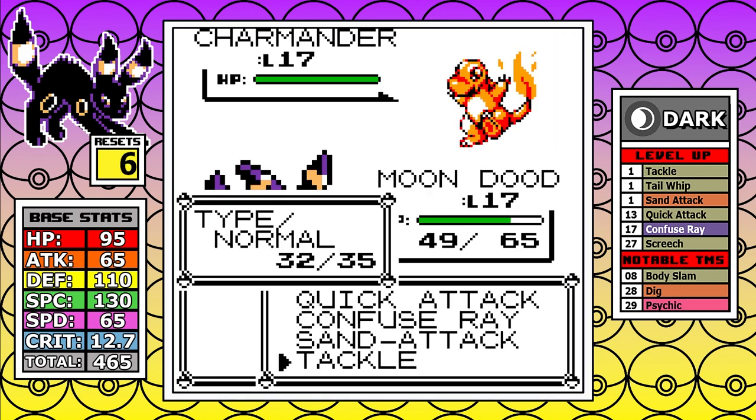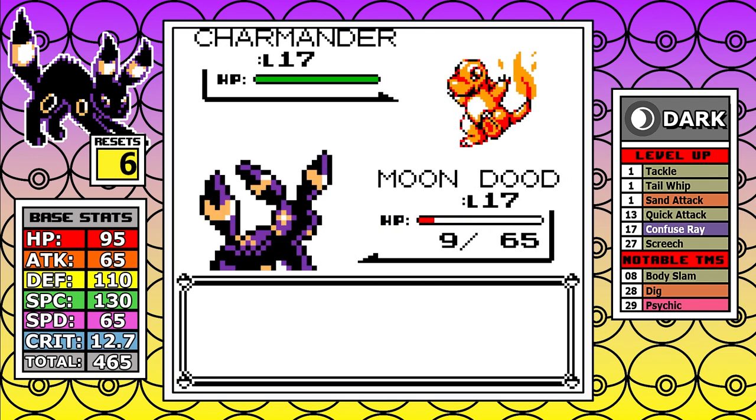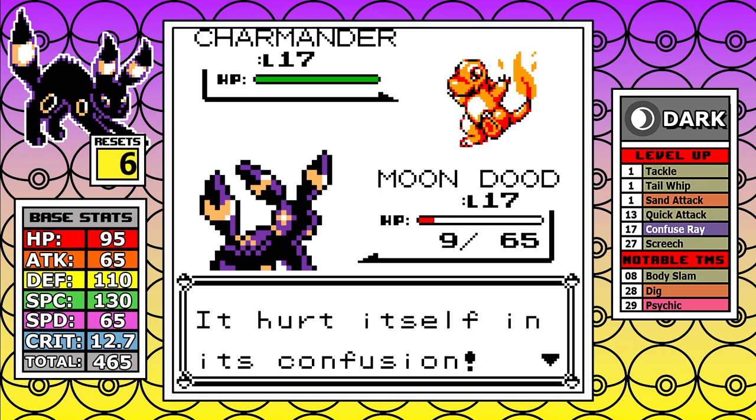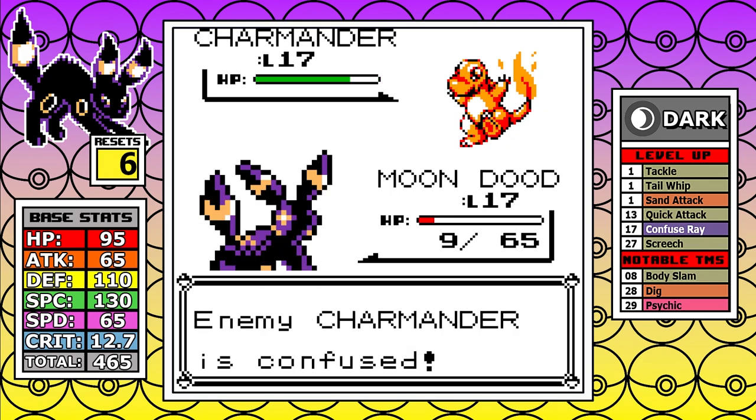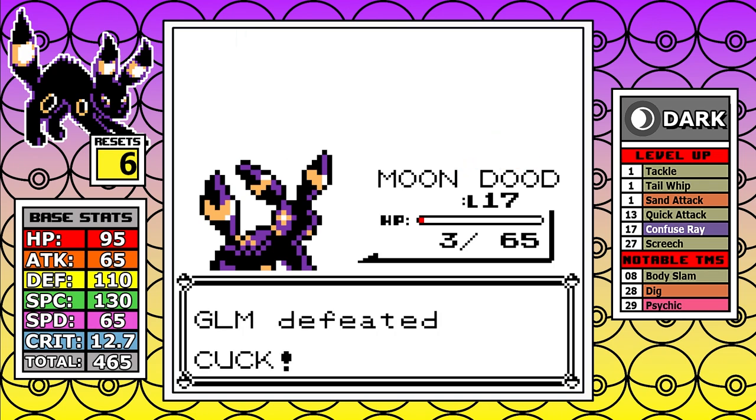Finally, I get what I need. It starts off the worst — an instant Dragon Rage — but this time I'm over 40 health and I survive. I toss a Sand Attack into a Confuse Ray, and with Charmander hurting itself twice, I'm able to barely hang on with 3 HP and make it through the battle.